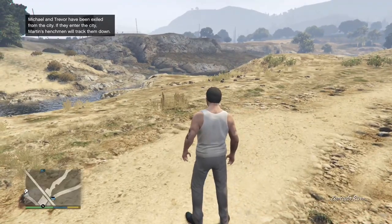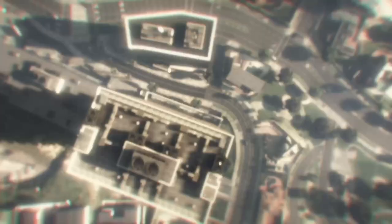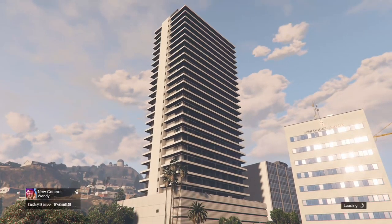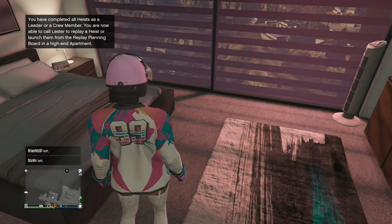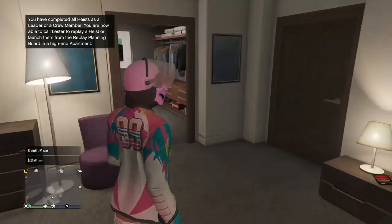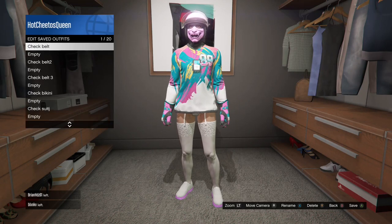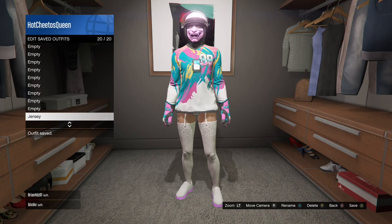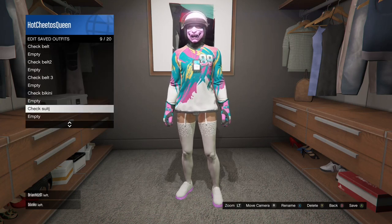Once you've made it to story mode, go back to online. When you load back in on your first character, you want to go save the outfit that you kept on, and you can see that your outfits have transferred over if you've done it correctly. You can see here that my five outfits have transferred over.